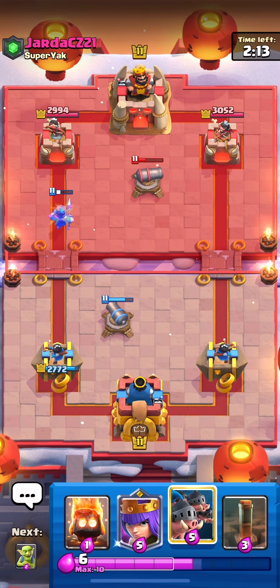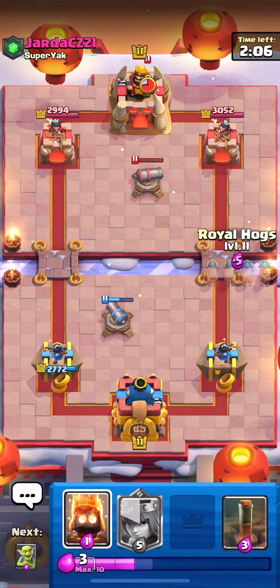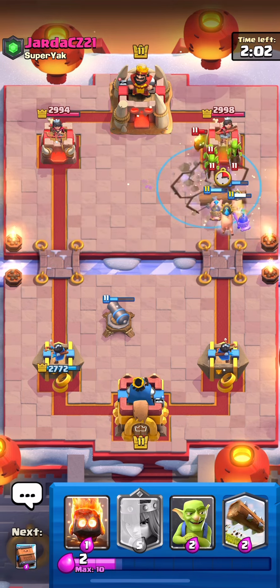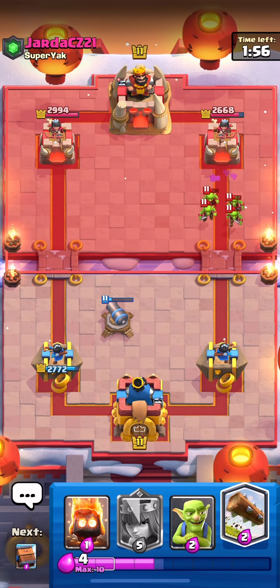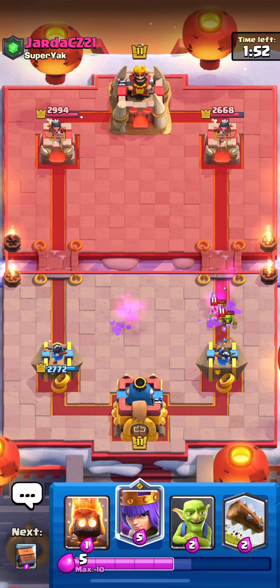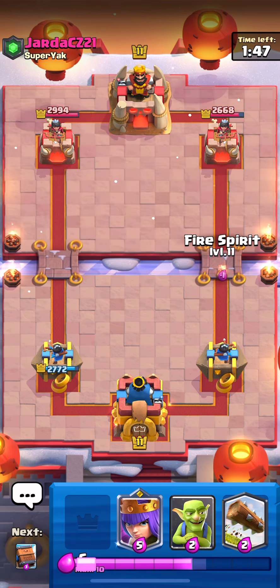I wanted to hit the Goblins with a perfect-timing EQ. You can kill Goblins with Earthquake if you hit them with all three waves of the Earthquake. We're still going to take the damage lead, but I wanted that perfect timing. It's a shame we missed it.